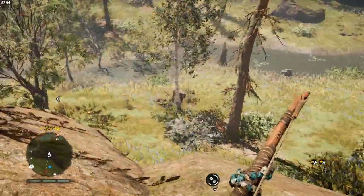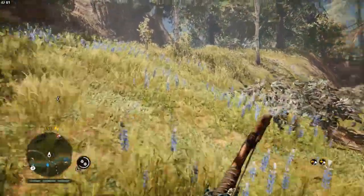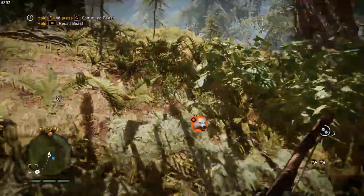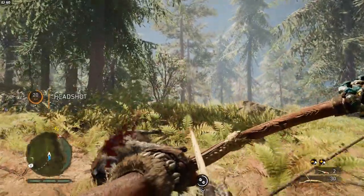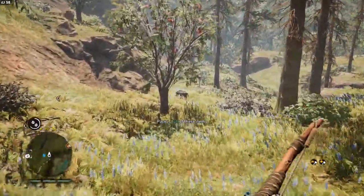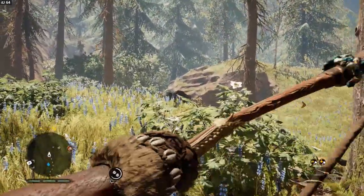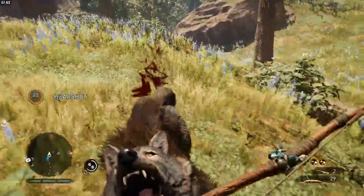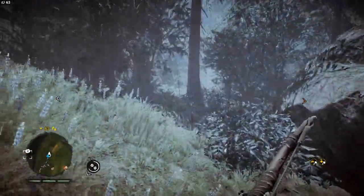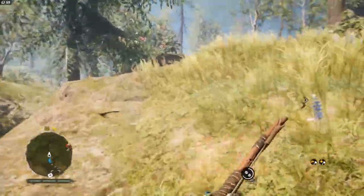We're just looking for rocks, away from the woolly rhinos of hell. Oh, there's a rock. That is not a rock, that is a stump. The hell are we doing wrong? No wolf. I'm going to take you anyways because I'm always looking for wolf skins. We're in love with wolf skins. Maybe because they're warm. What the hell is with the rocks around here though? South rocks are like inexistent. Weird.